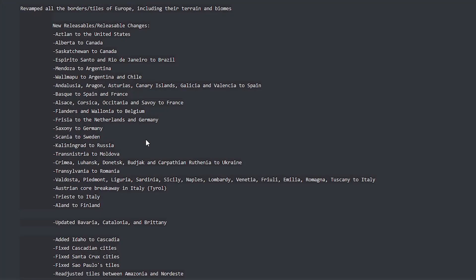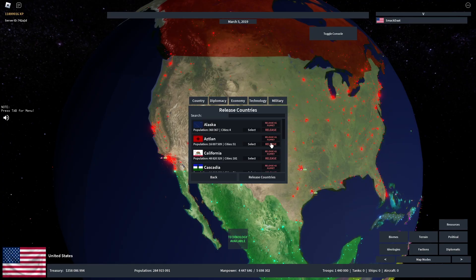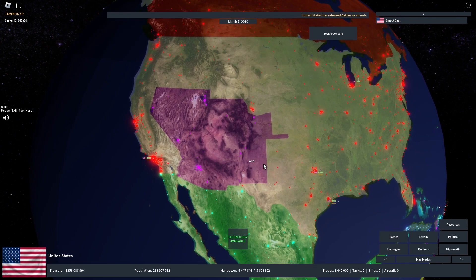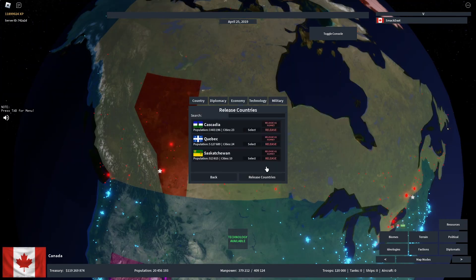Now for the bulk of the update: the many releasables. Starting off in North America, the USA has an extra formable called Aslan, while Canada now has Alberta and Saskatchewan.